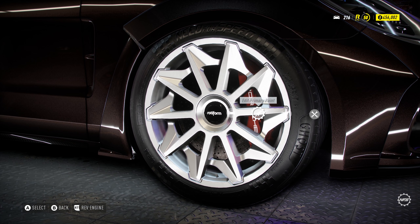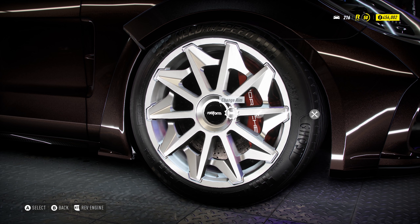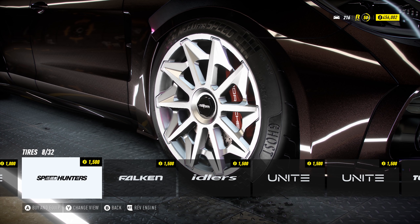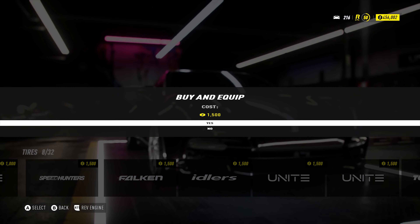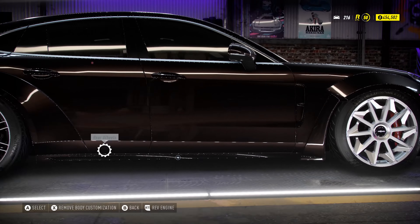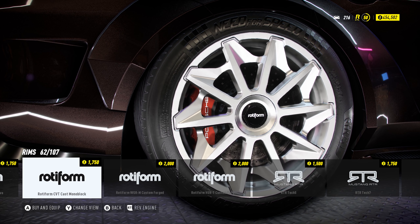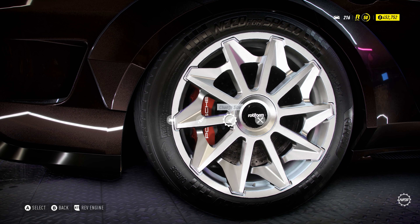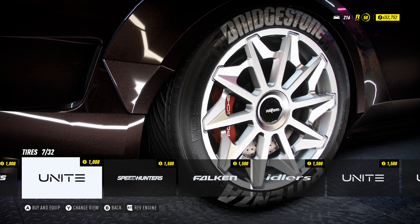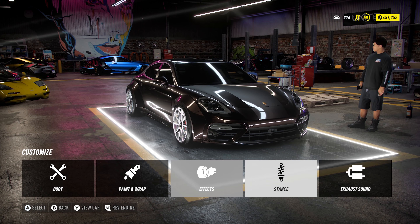I want to get some stretch tires on this thing. I don't want any text or branding on them. The calipers and brake discs I'm going to keep the same. Let's go to the rear wheels and do the same thing — get those wheels on nice and quick — and pretty much just go with the stretched standard tires. Now if you back out, go all the way back, and then go into Stance.